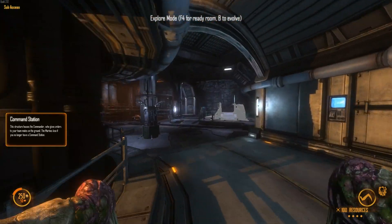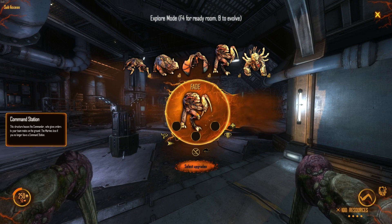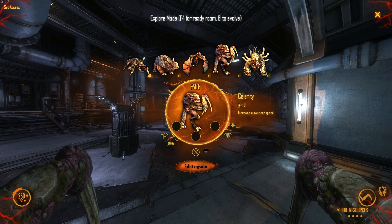So that's how the Fade works. In terms of upgrades, Adrenaline versus Celerity: Celerity is pretty good, but Adrenaline is also pretty fantastic because it lets you blink a lot. If you find you're running out of blink energy at important times, Adrenaline is good. Otherwise, go for Celerity.